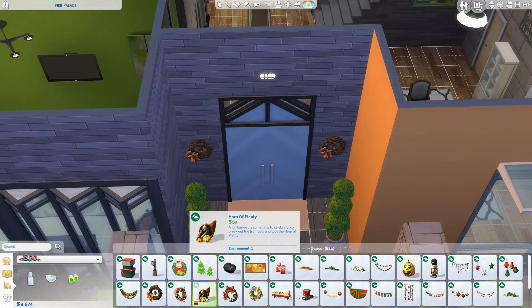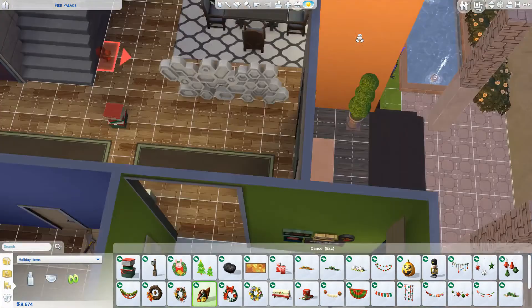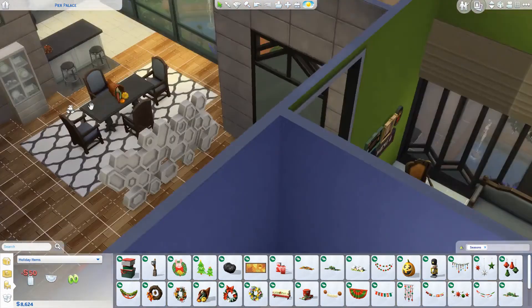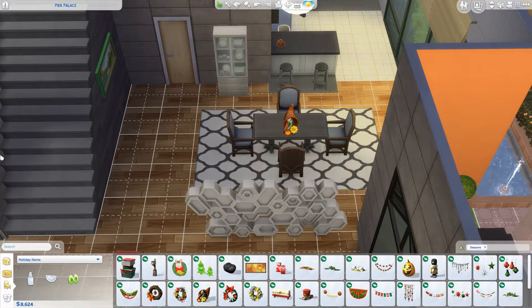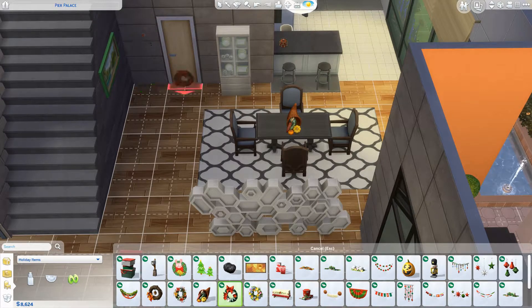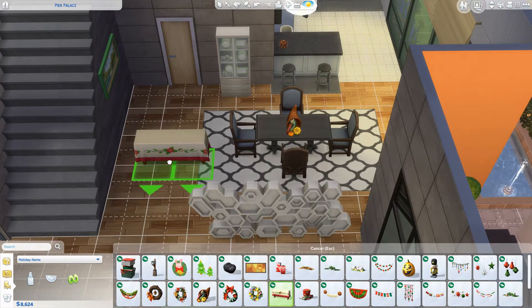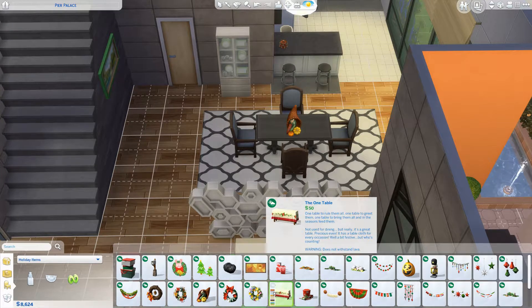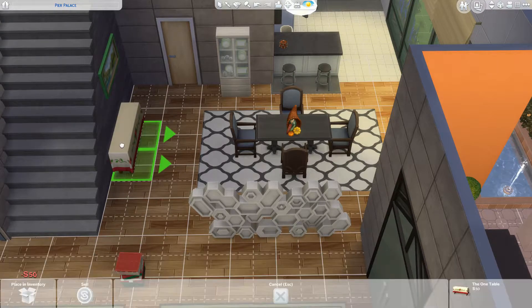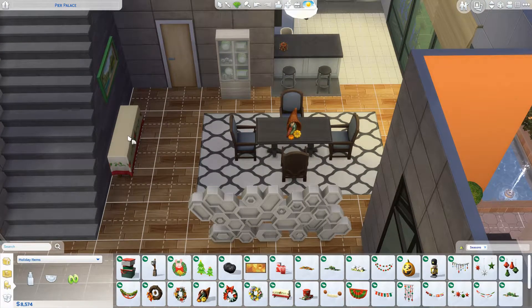Then we have this horn of plenty — now this is mainly like Thanksgiving. Our table isn't big enough for this plentiful feast that we're about to have. But we have this wreath and a spring wreath — I used to make these in school. And then we have a banquet table. I guess we can put that over here and then change the color to see which one would be best.